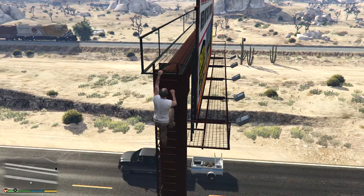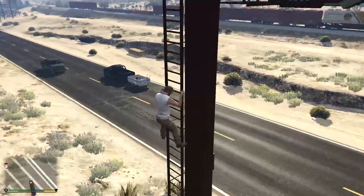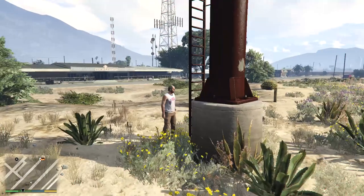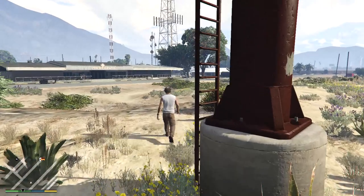You can also slide down the rails. Let's head back to his place and see what's in his house.